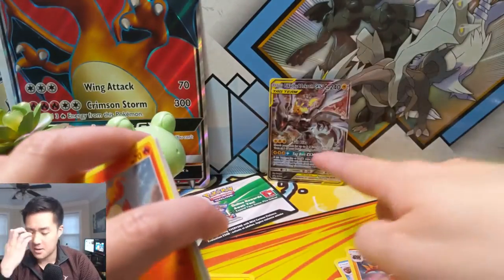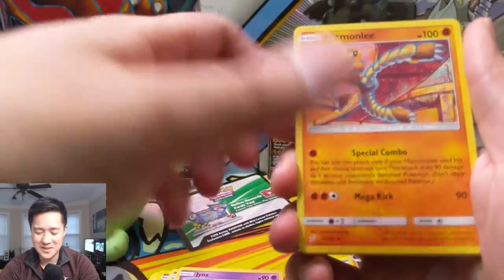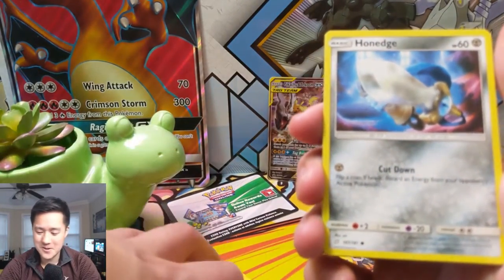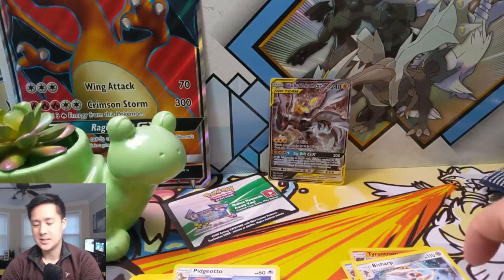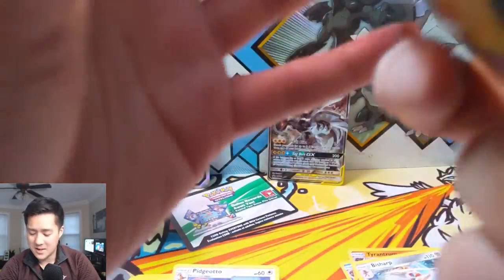Alright, Team Up — it's been a while since we opened Team Up as well. Let's get a buddy to go with our tag team that we already have. To this day we have yet to pull a Magikarp and Wailord, and I cannot believe that. Oh, that was rough. We got a Charmander — that art never gets old — plus Pidgeotto, Alolan Geodude, and a Beedrill. This cold streak continues.